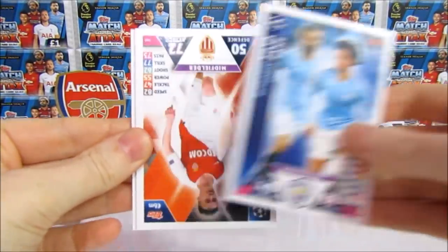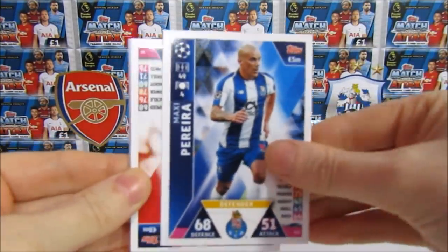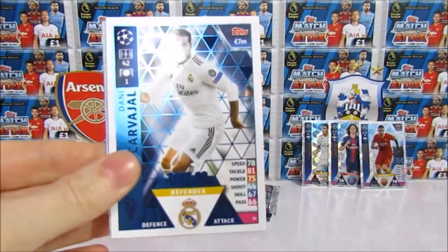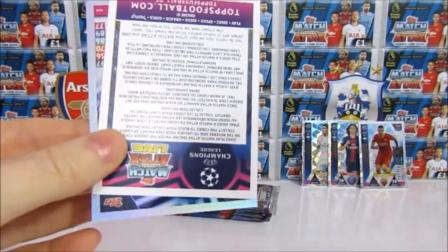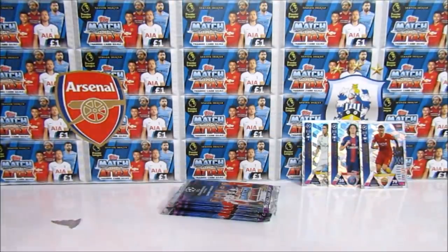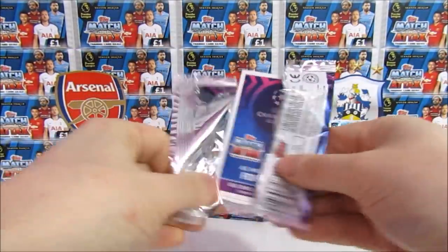So we have the Man City Duo, we have a Golavin, Batongan, a Pereira, Toliso, and we have a Winner's card of Kabahal — and it's not. There's the code. It's Mane again — stupid Trolley Mane. That's twice we thought we had Salah and it turned out to be Mane.